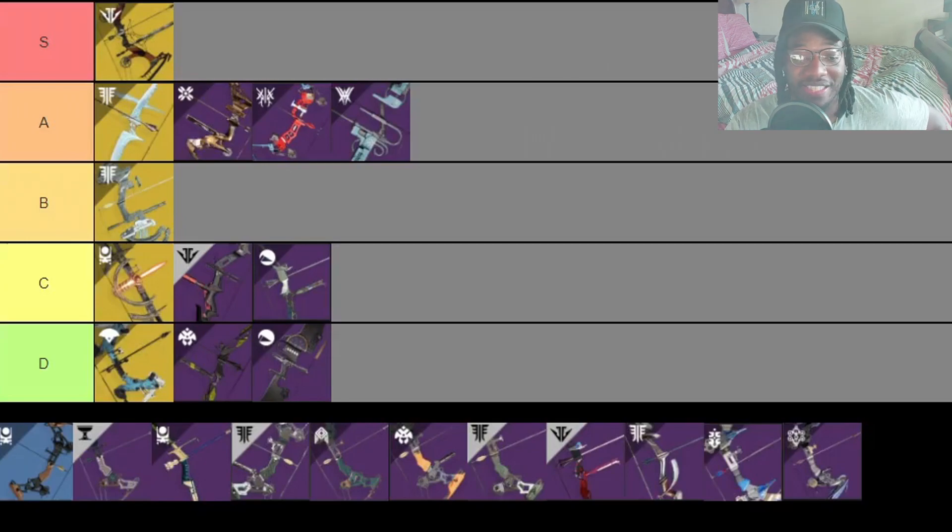Next is the Hush — another bow I never got to use. I've heard a lot of good things about it. Its impact and accuracy are on the higher end for a precision frame, comparable to the Accrued Redemption at 71. I don't know the full perk pool though, so let me know in the comments how this bow was — I think you get it from Gambit.